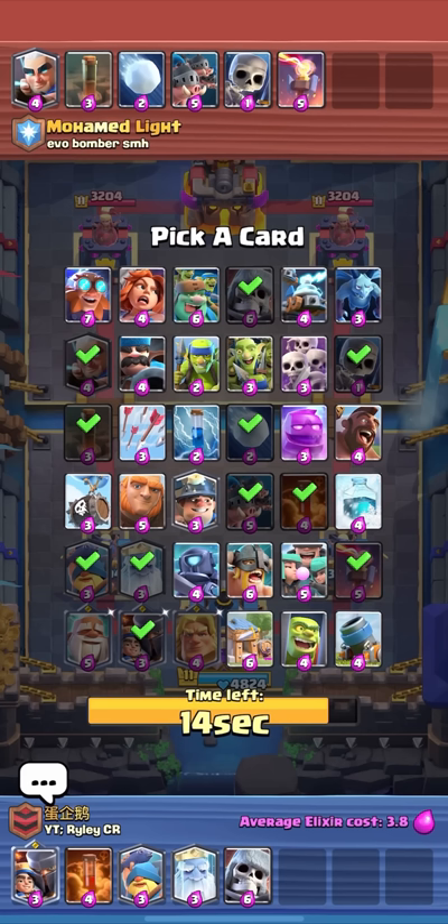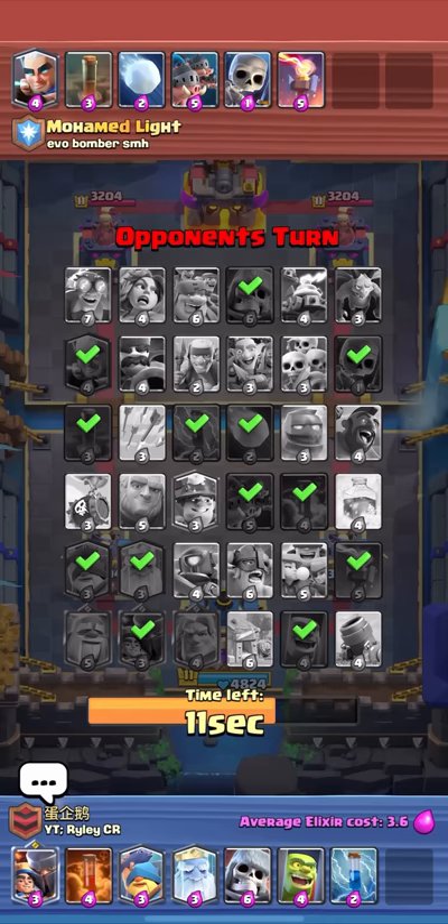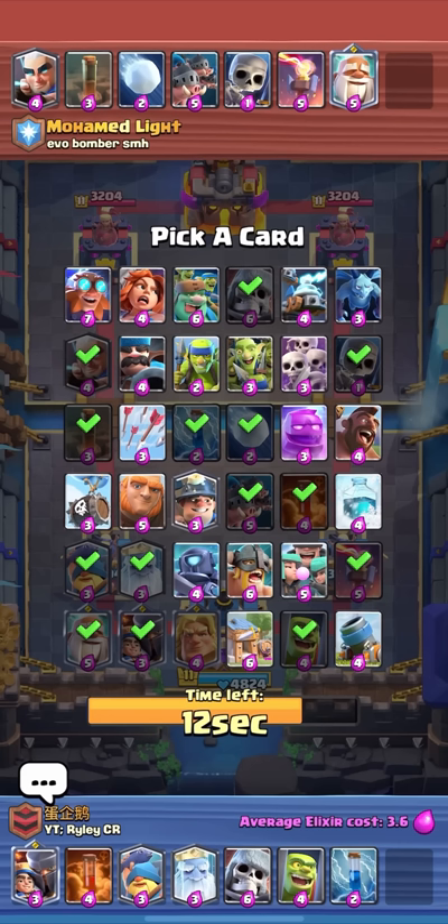I'll take goblin cage for another royal hogs counter, and I'm thinking about miner. I'll take the zap first because I don't want him to think 'if he has no reset for inferno I win.' I don't know what he'll take — maybe mini pekka. He took monk, probably just for the three-card cycle, and also monk is really good against the little prince and dagger duchess because you get so much damage from the tower. I'll take the miner — nothing else really worth thinking about.